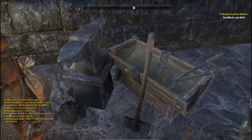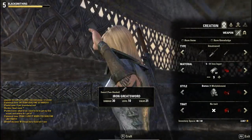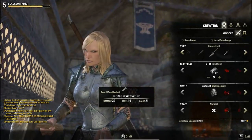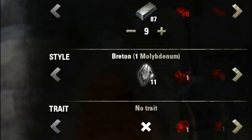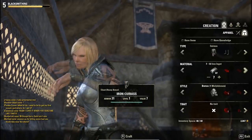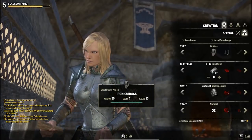The only other thing you need that some people get stuck on when it comes to styling is the styling ore. If you haven't learned about styling ores yet, I'll put a link at the end of the video. As we can see here, the Breton styling ore is molybdenum, which I have 11 of. Now I'm going to craft myself a whole set of iron heavy armour with the Breton style applied.